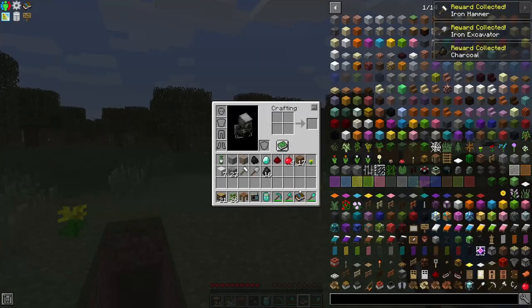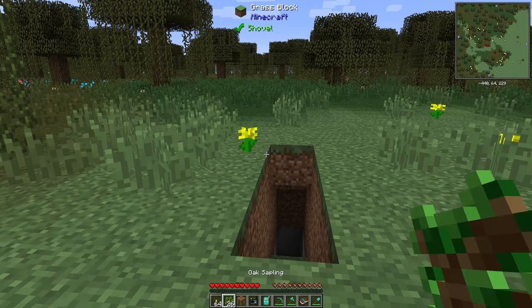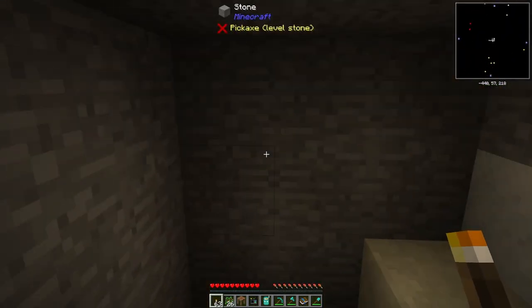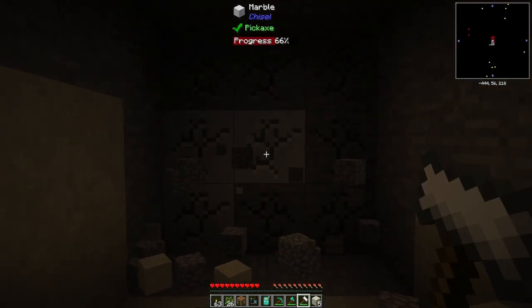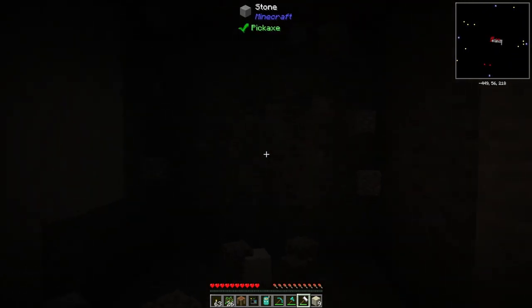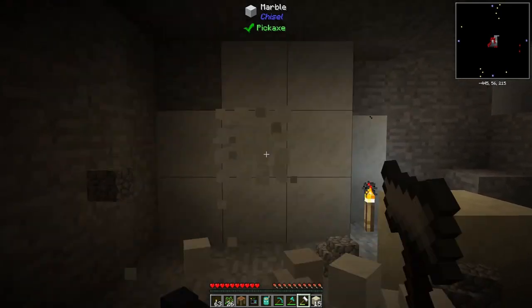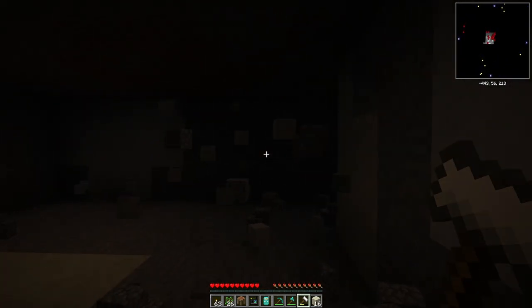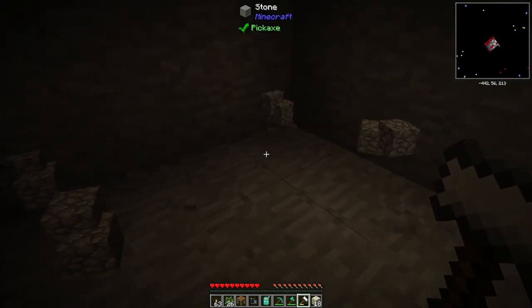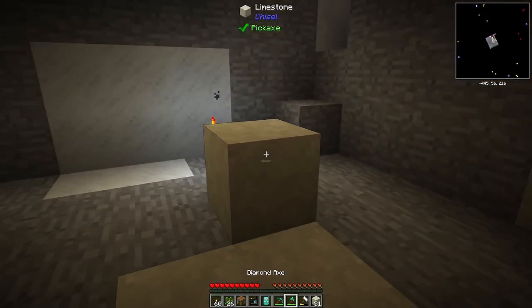There we go. I don't have any sticks left — actually I never did — so let's make some, and we'll put them to good use. Now we got some torches, it doesn't feel so dark down there. We're going to need lots of cobble. What's really cool about these hammers is they're three-by-three — you can see all highlighted squares and mine three at a time. That makes collecting cobble and materials so much faster. The shovel works the same way for dirt, sand, and gravel — three-by-three as well, which is pretty cool.